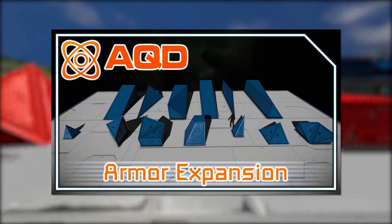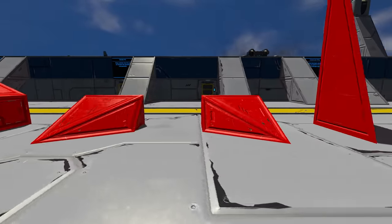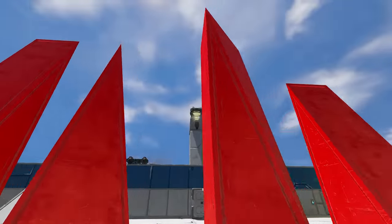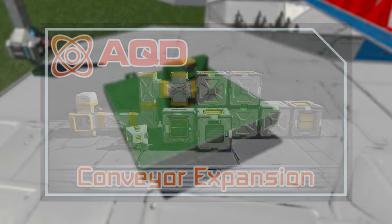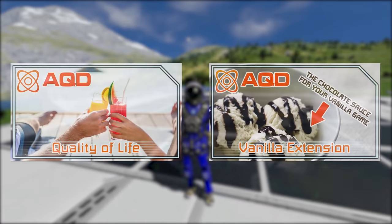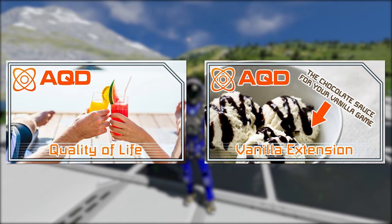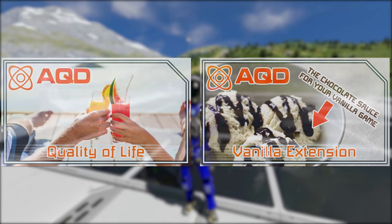Armor Expansion has several new armoured slopes that are currently not available in the base game. If you're like me, this will be exceptionally useful for you, as there's always a shape that I need in the base game that I can't find. Also, what's with the game's problems with points? Why can't I build a good-looking nose cone in vanilla? Conveyor Expansion has several new conveyor variants, although rumour has it that some of these might be getting added in the next update. A standout addition is the Conveyor Adapter, which allows you to easily convert between small and large conveyors on a small grid. Additionally, there's AQD Vanilla Extension and AQD Quality of Life, which are collections of mods by many different authors that enhance the vanilla experience and include several of the other mods on this list.